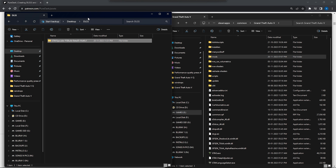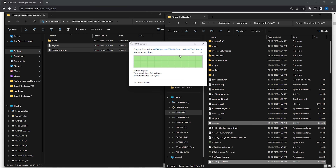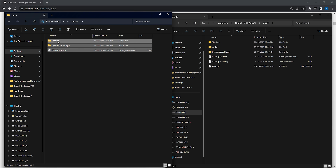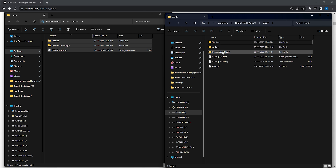Now we go into the main installation of the DLSS mod. Select both files from the mod folder, drag and drop them into your main GTA 5 folder, and replace when prompted. Then open the mods folder, select all the files, and drag and drop them into the mods directory as well.